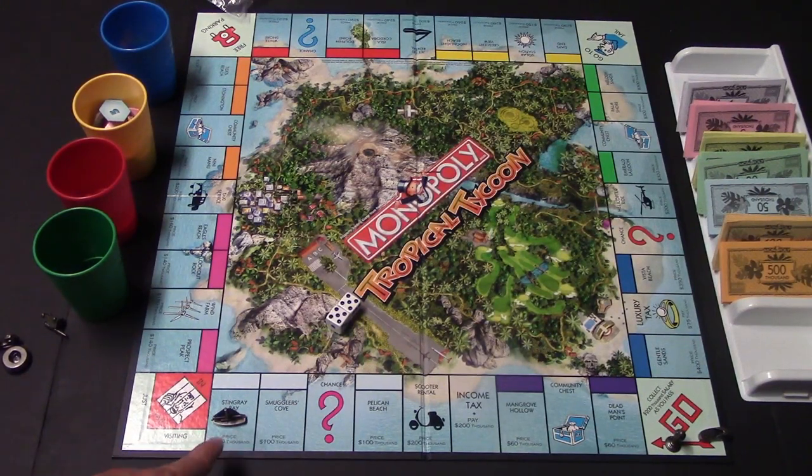If you decide you don't want to buy a property, you're going to go ahead and auction it. Now in typical Monopoly you just do a regular auction where you bid, but in this one you do sealed bidding instead — you put a certain amount of money in your hand that you're willing to pay for it, then everybody reveals how much, and whoever had the highest amount gets the property.